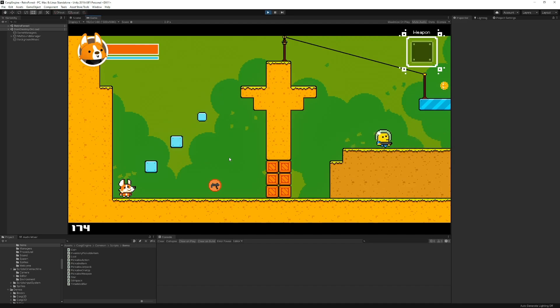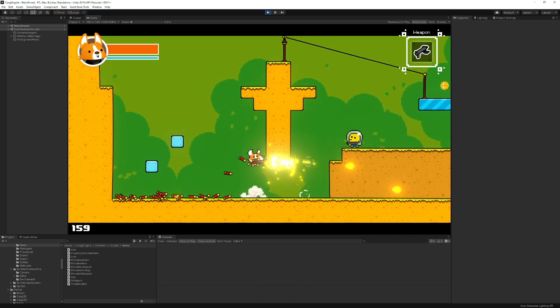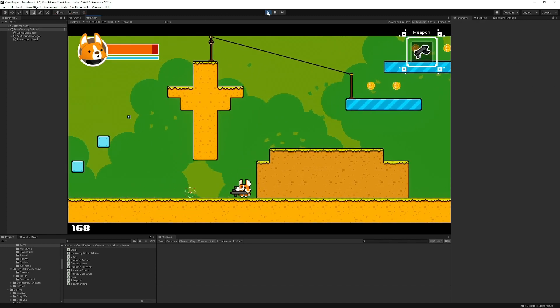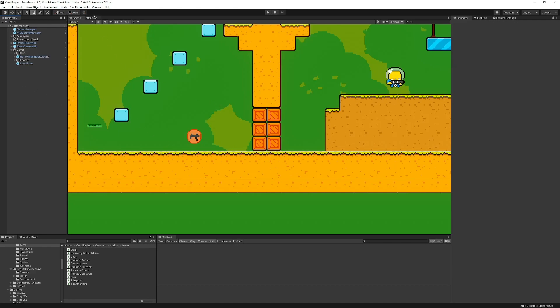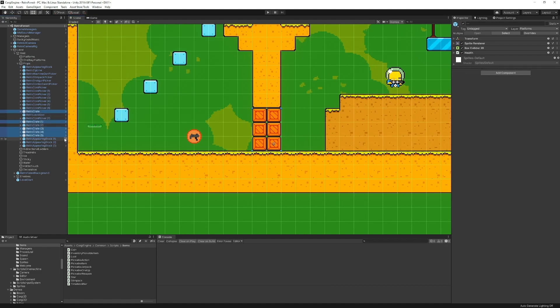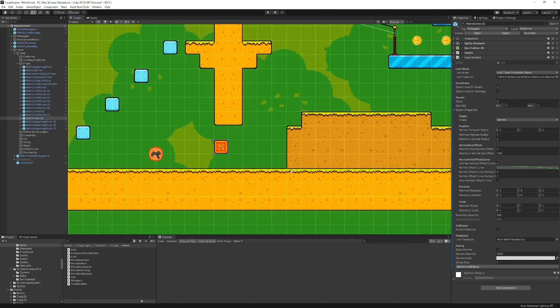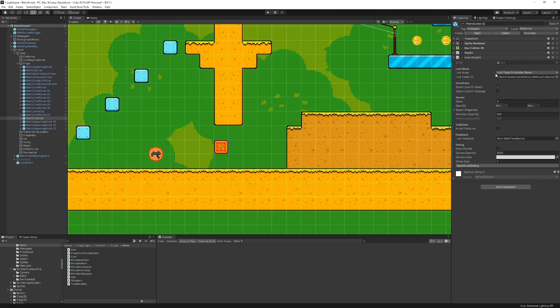The next thing I want to show you is in the Retroforest demo scene. You can see that if I grab that gun and start shooting at stuff, when I shoot that crate in the middle a coin appeared — and that's all thanks to the loot system. Most of the things you can destroy in that level work like that. Let's have a look at how it's done. I'm going to go to scene view and select my crates. This crate has a sprite renderer, box collider, and health — that's classic. It also has this Loot script, which lets us spawn stuff. Basically it's a spawner, and in this case a spawner based on a loot table.